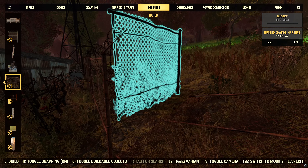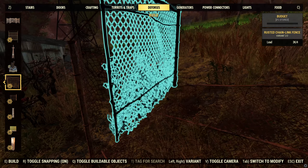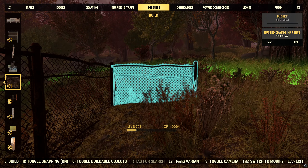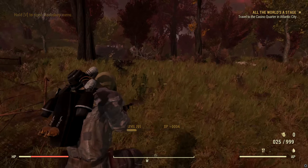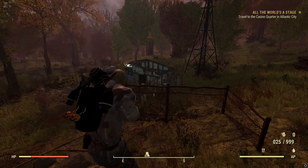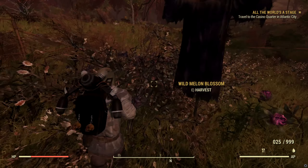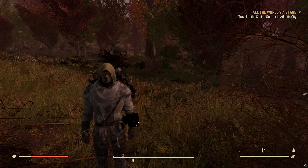Pro builders will probably be able to snap these fences really nicely and continue building around the base. I like this location a lot — it's in the middle of the forest, it looks peaceful, and there are no real enemies close by. You also have pre-built items already in your base that you can continue building on.